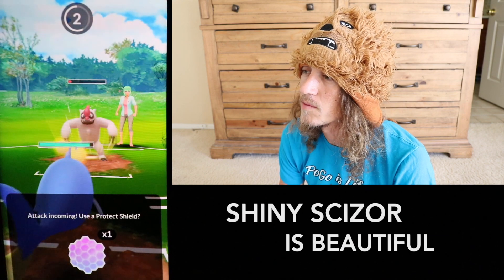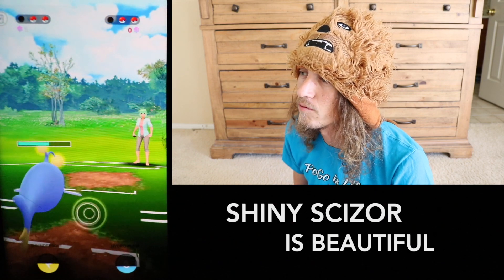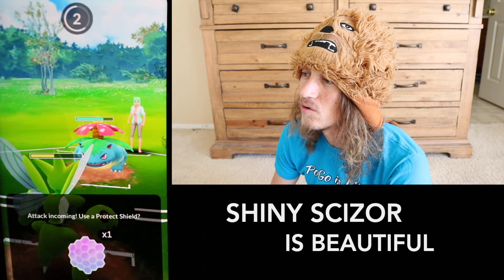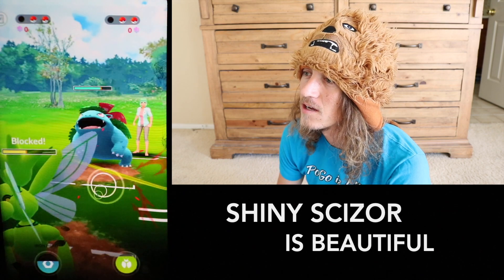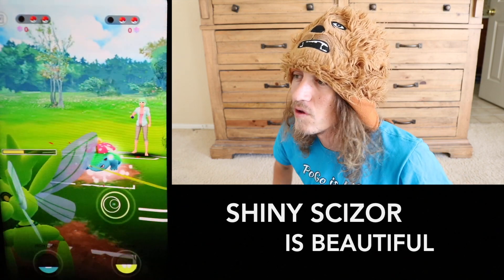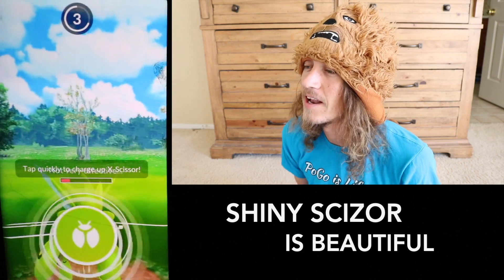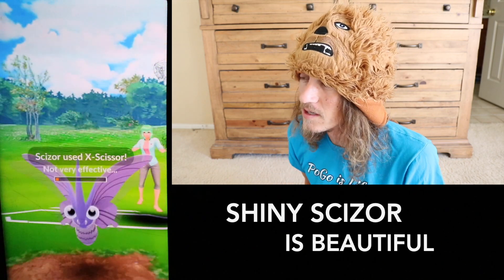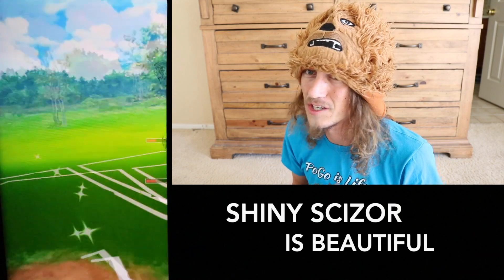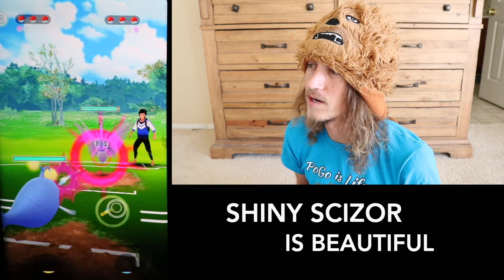In comes our Lantern to keep Scizor safe. Then a Venusaur appears and we switch in our Scizor — a Frenzy Plant is coming. We block it because we're low on health and haven't tanked a Frenzy Plant with Scizor yet, so even though we have an immunity-tier resistance I wasn't sure how well I'd resist it. In comes Poison Fang — we resist that at immunity tier. But Frenzy Plant is a different beast; even with double resistance it's such a powerful move, which is why I shielded the first one. It worked out and we're able to finish off the Venusaur with our Lantern.